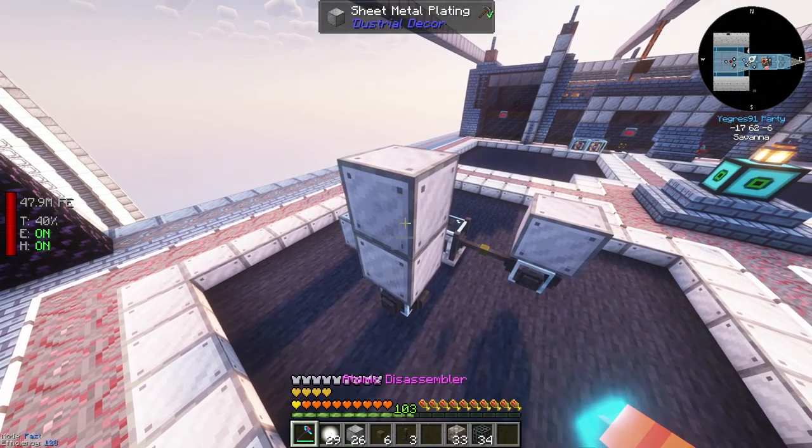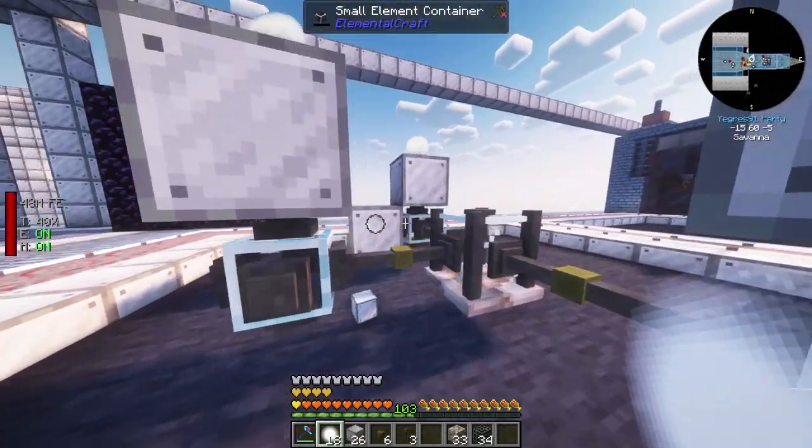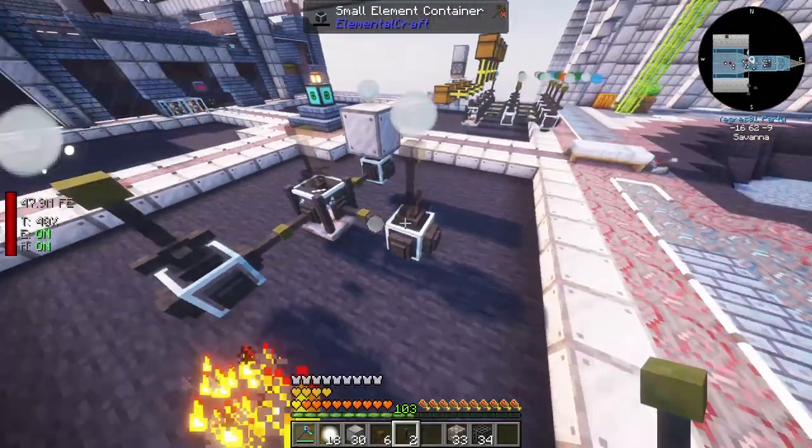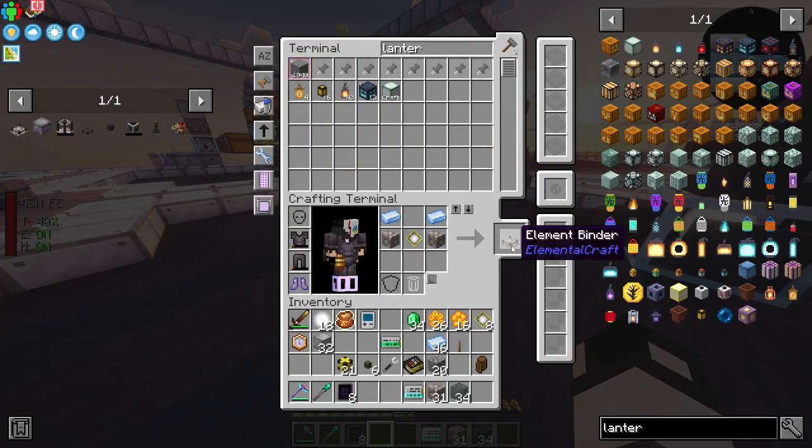The next thing I need is more air, so I'm making another element container and placing an element source. You cycle through sources until you get air - I'm not sure if there's a better way because I'm a noob. Then place the extractor and on top of this we need an element binder.